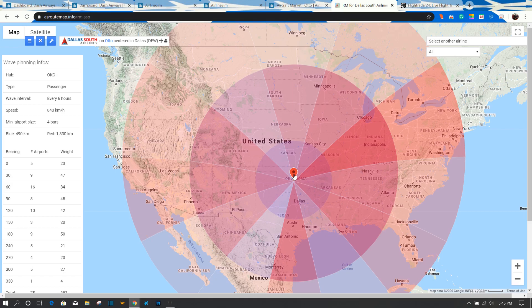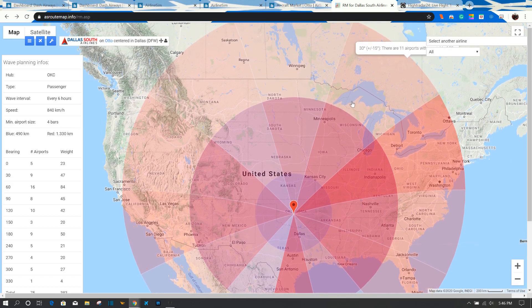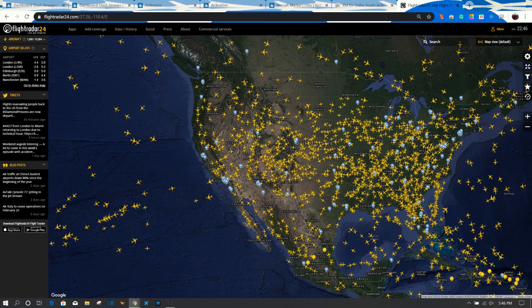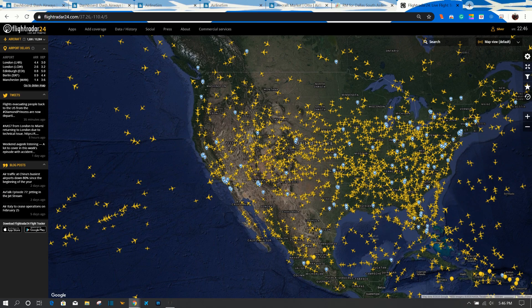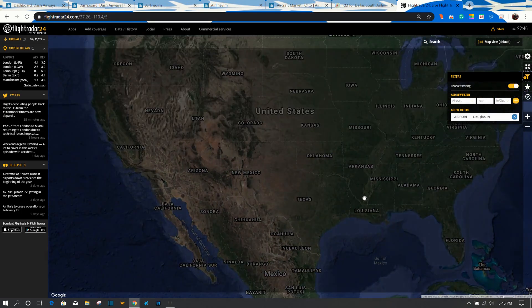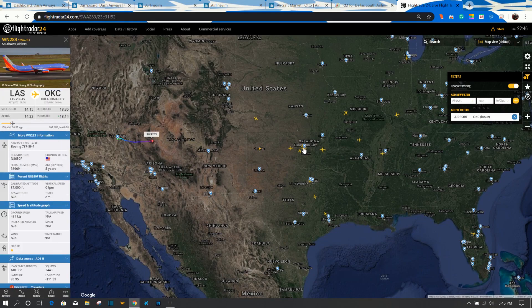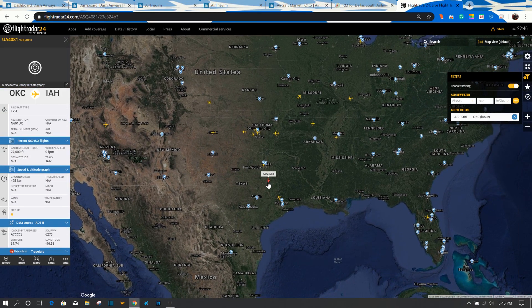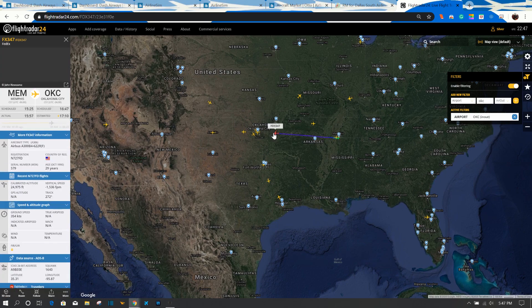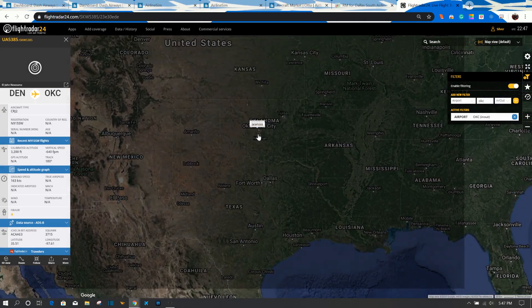I want to show you a couple of tools I'll use to evaluate where I'm going to fly. A more up-to-date tool is FlightRadar — I'll filter to Oklahoma City and see how many planes go in and out and where they go. Oklahoma City to Las Vegas, Dallas, and Houston are among the biggest destinations, but we want to get that east-west traffic going, as we explained in the last video.